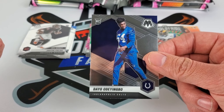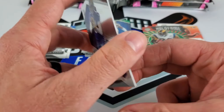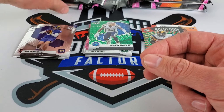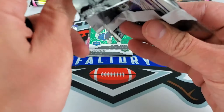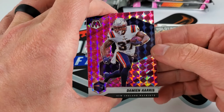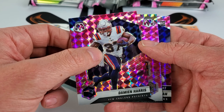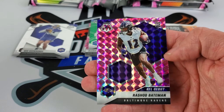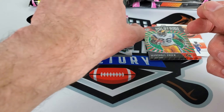Ben's gronic — not sure how to say that properly — and Deo Odeyingbo. Pink pack here we go, three more packs left. Thanks for joining me. Damian Harris, Peyton Turner, and we have a Ravens Rashad Bateman.